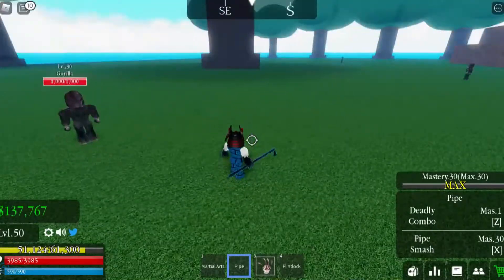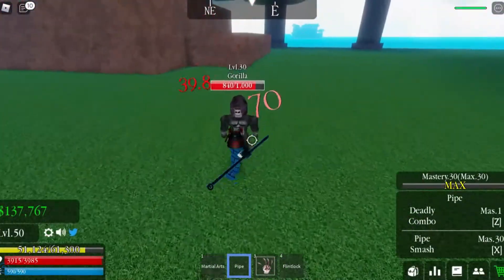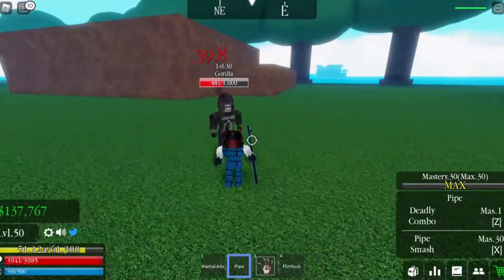The first thing I want to show you guys is the basic attack. This is what happens when you try to attack with the pipe — just normal clicking.